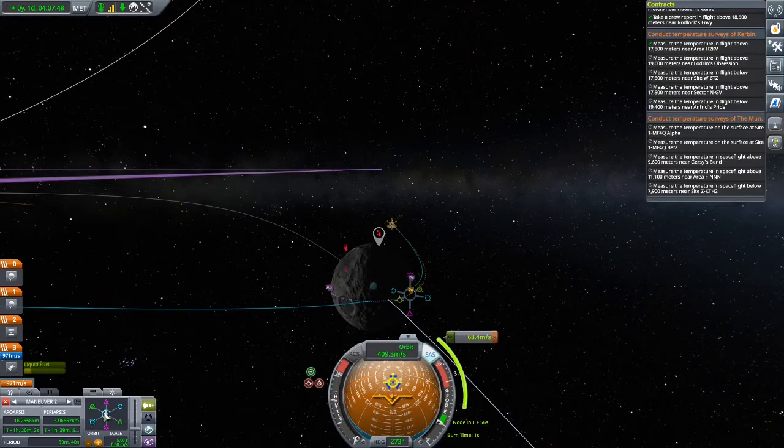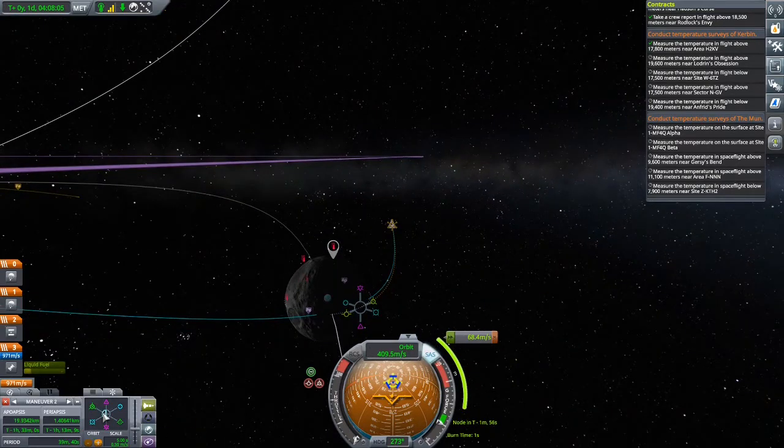We missed the first maneuver point, so we're going to have to move this one forward. Let's do two minutes because I'm always too slow. This maneuver — I think we're crashing into it — yeah, we have to accelerate more. 7.9 kilometers right now, and then this maneuver will be put at the periapsis. There we are, more or less. Can we move this around? Yes we can.